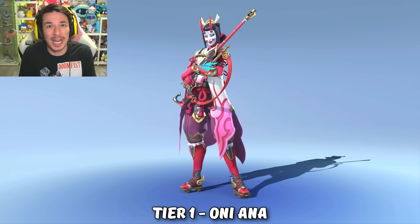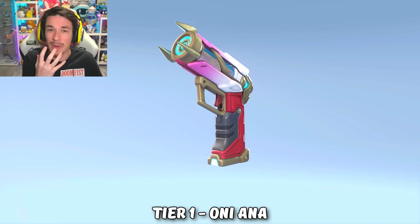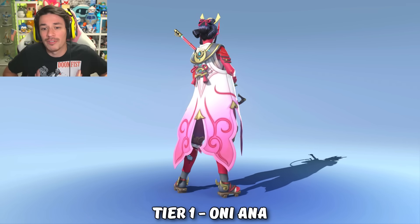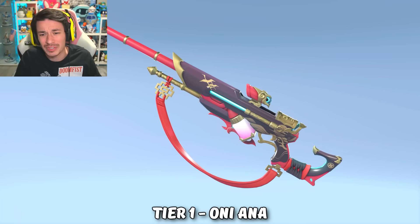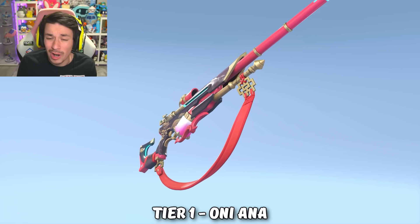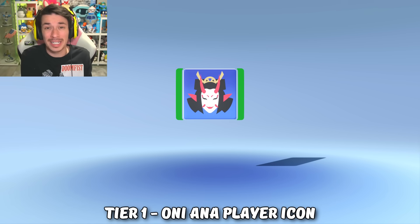This skin is inspired by a Japanese devil, and it looks fantastic. I love Ana's mask. Ana is always versatile when it comes to her type of skins, and I absolutely love her outfit with the reds and the blues on her wrist, and even her gun looks fantastic. I can't wait to see what that looks like when it's gold. In tier 1 we also have an Oni player icon.